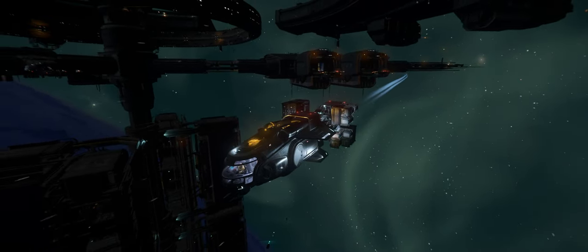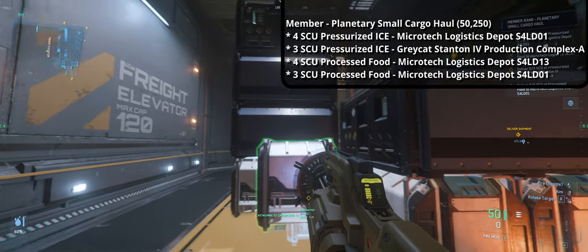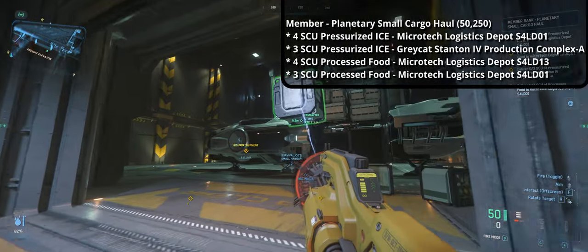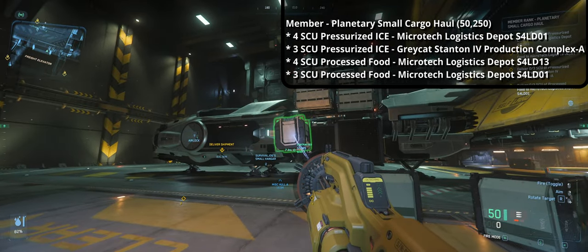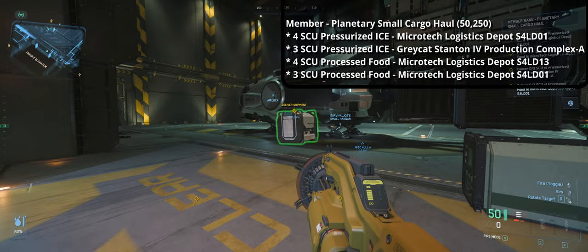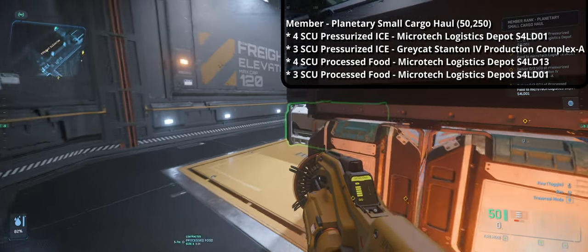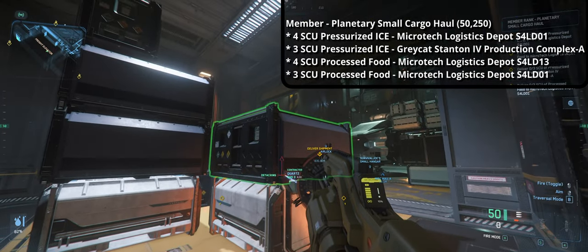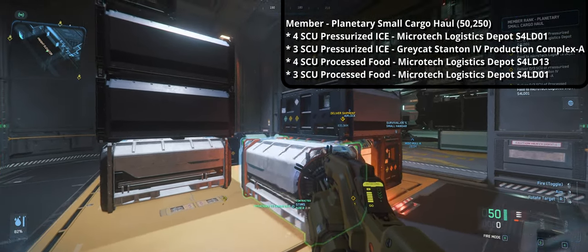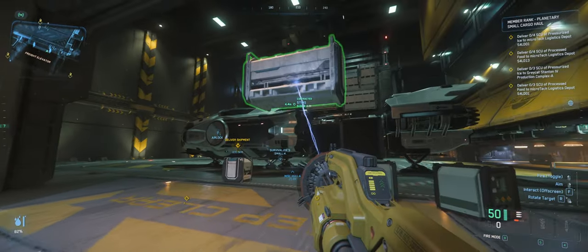The first mission I'm taking is a member planetary cargo small haul for roughly 50,000 AUEC, which requires me to bring 4 SCU of pressurized ice from Port Tressler to Microtech Logistics Depot SLD-01, then 3 SCU of ice to Greycat Stanton Production Complex A, 4 SCU of processed food from Port Tressler to Microtech Logistics Depot SLD-13, and 3 SCU of processed food to Microtech Logistics Depot.